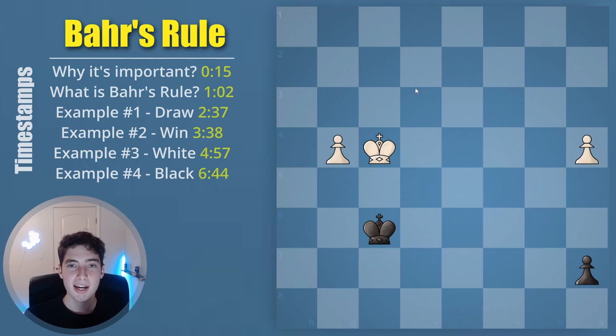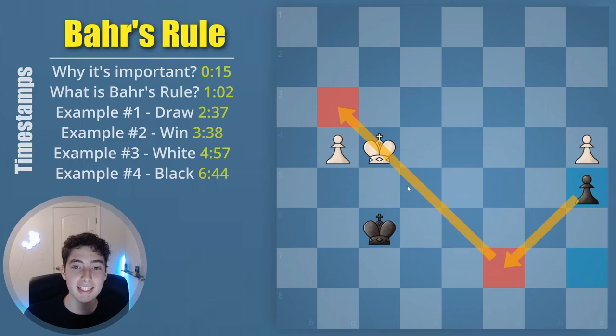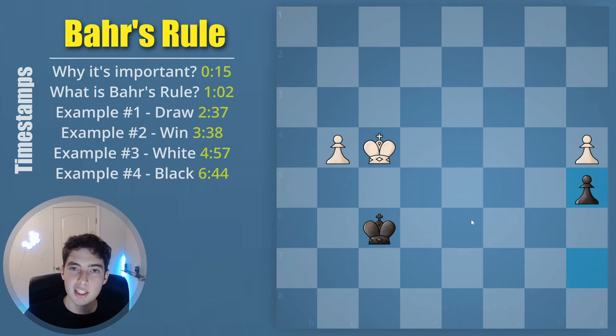Let's move on to the fourth and final example — it's black to move, what do you play? The move is of course a5. You very quickly use Bär's Rule to identify the pawn is above this line, and therefore it is a drawn position. So there are a variety of applications, both with the white side and with the black side. I think it's a nice and neat trick you can apply in your own games. Hopefully you enjoyed this video — subscribe if you're new, like it if you learned something, and I'll see you next time!